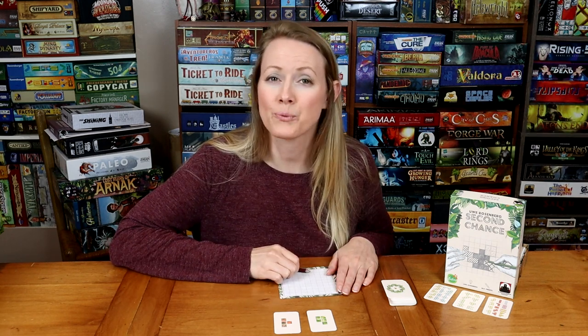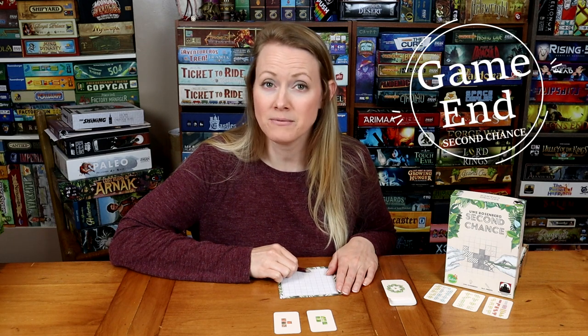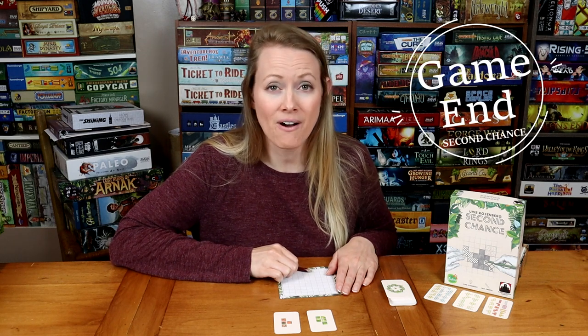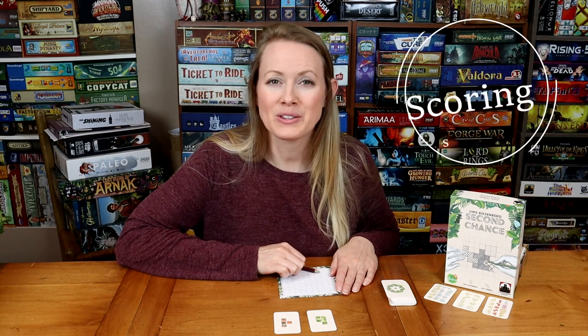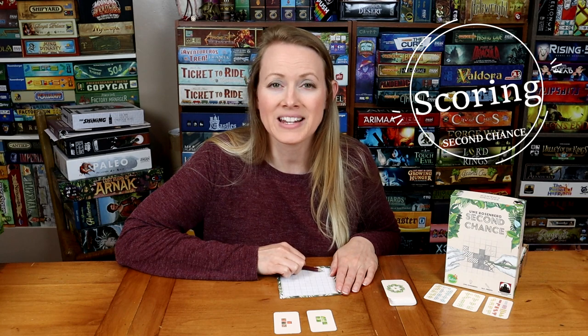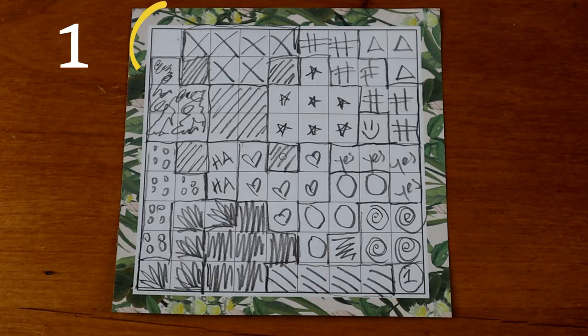The game ends in three ways: if all players have dropped out, the deck runs out of cards, or someone fills their grid entirely. Now that the game is over, count all of your empty squares — that's your score. The player with the lowest number wins the game.